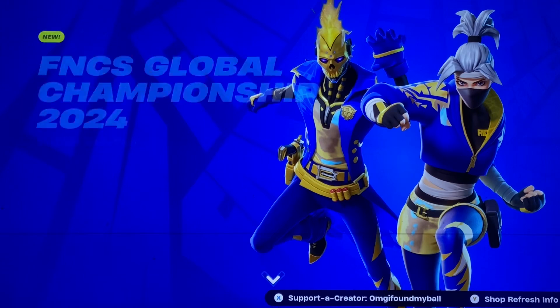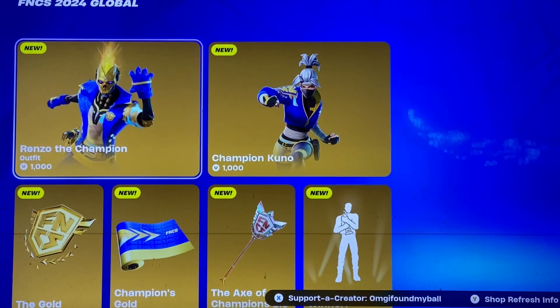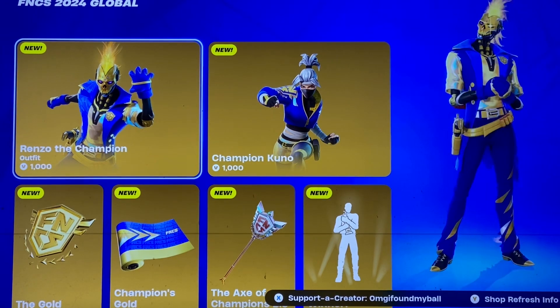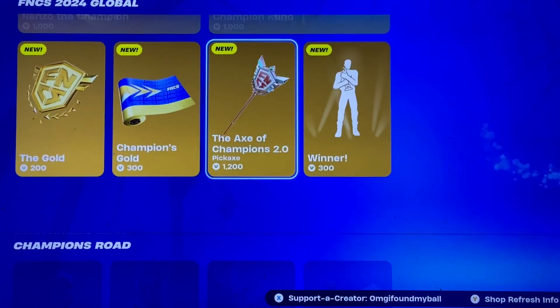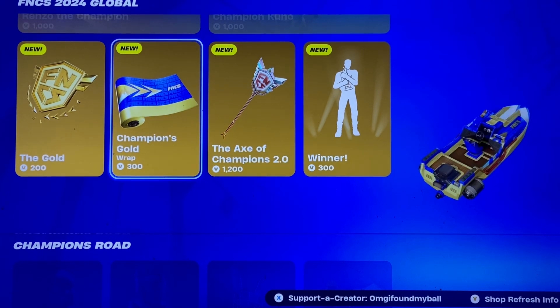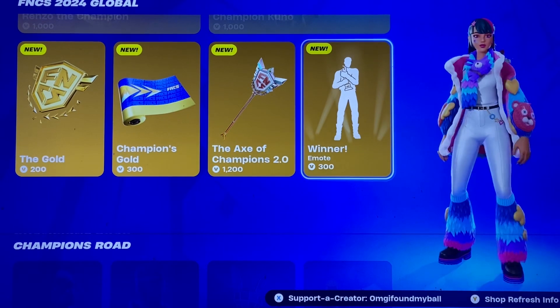For the shop, we have the new FNCS 2024 skins. You got Renzo, which is pretty cool to see because he was a battle pass Champion skin. We also have Kuno — we've seen a lot of different versions of her — the Axe of Champions 2.0, the Champions Gold Wrap, the Gold Back Bling, and the Winner Emote.